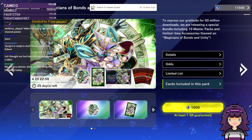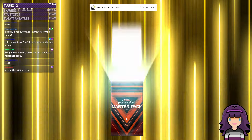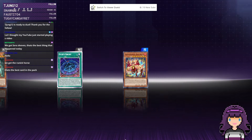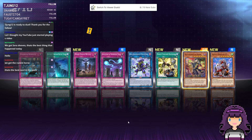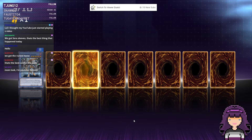I thought my YouTube just started playing a video. You are not watching YouTube — you are currently on it. I'm going to go through the Master Packs relatively quickly. We did also get the Runic Course. There's a lot of random stuff that came out in this newest selection pack, including a level 9 Runic Fusion Monster, which is very good for the generator variant. Also, I saw a follow from Tjung12 — thank you very much.